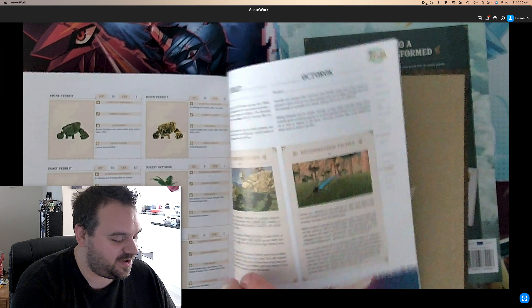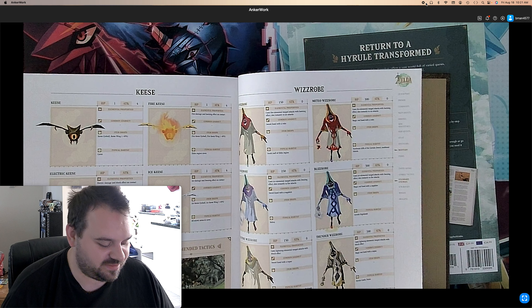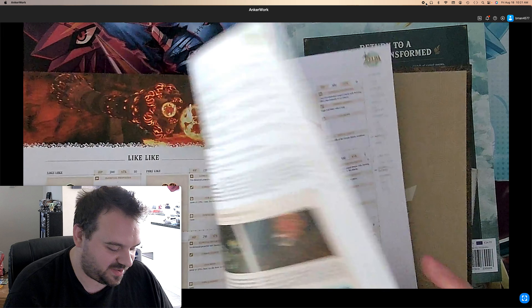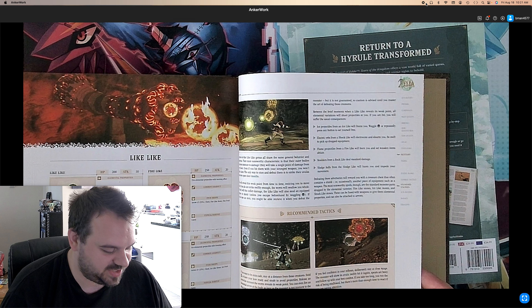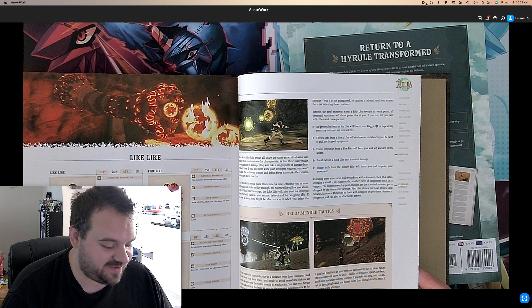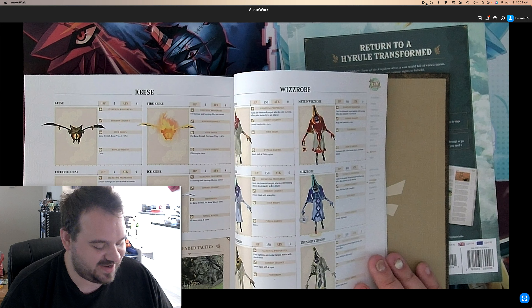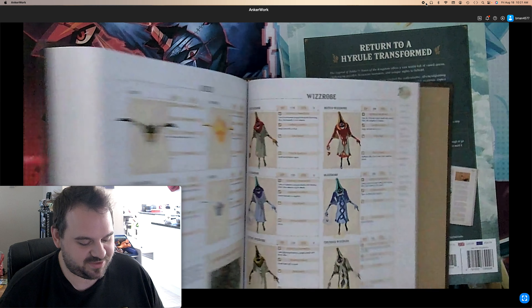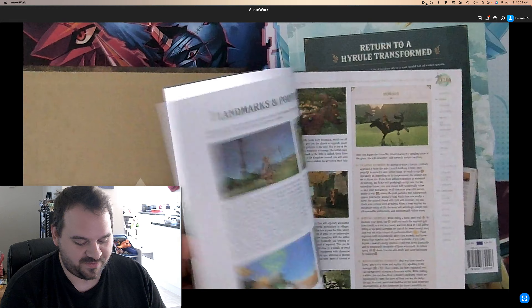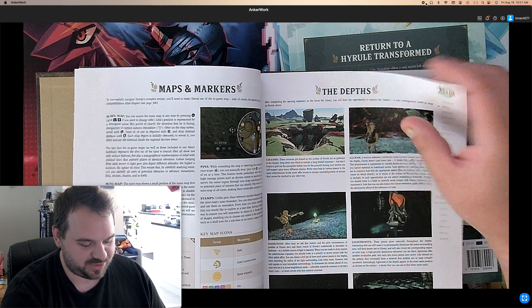I do have a lot of Zelda strategy guides — I've collected them for years. I got the big hardcover box, the treasure chest with all the hardcovers for all the main games, the best titles. In fact, my first ever strategy guide was the Zelda Oracle of Ages and Oracle of Seasons Nintendo Mix strategy guide, which was a big help back in the day when I was quite younger and did not play video games as well. So I've always had a special place for strategy guides in my heart, especially when you get stuck on something. I'll probably do a video showing you guys all the strategy guides at another time.